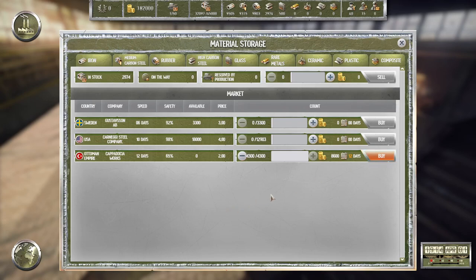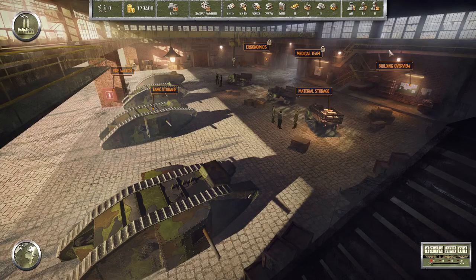Even if we lose 50 percent the effective cost still seems comparable, and we only lose 35 percent so this has to be better. We do have a maximum on our materials storage so we need to be careful. Yes, we want to buy that. I don't think we need to buy anything else right now.